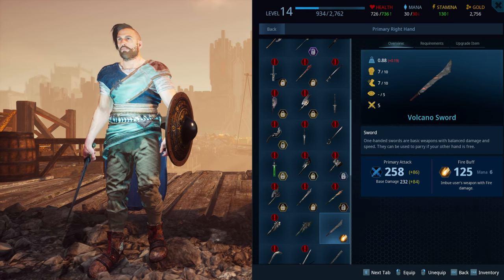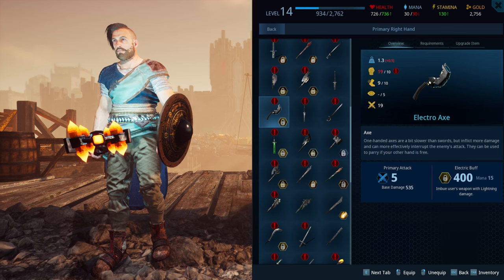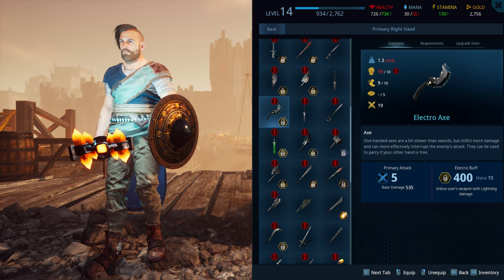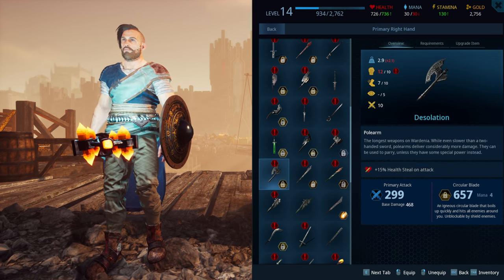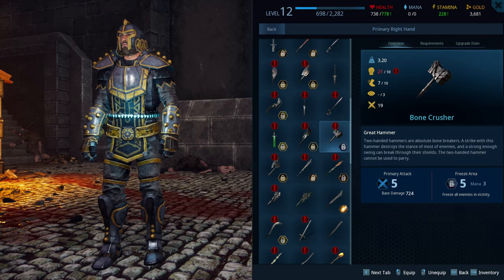Then we have balance weapons — like the one-handed sword, which is 7-7, and the two-handed sword is 16-16. Then we have strong builds, which are the axes for one hand and polearms for two hands. And then we have very strong builds — the two-handed hammers — at something like 21-7.